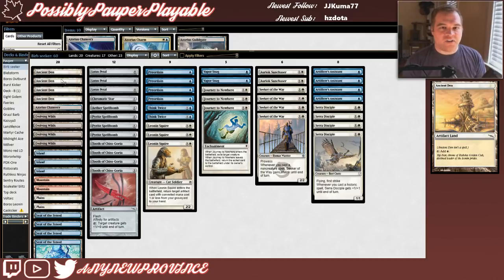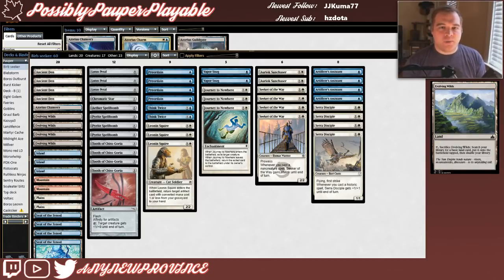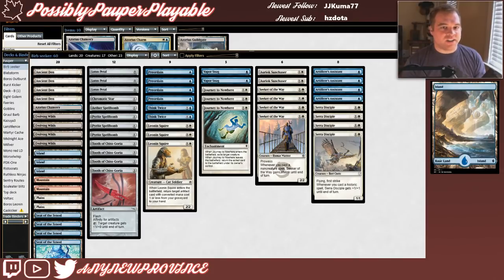Let's look at the mana base. First we have 8 artifact lands — 4 Ancient Den that tap for white and 4 Seat of the Synod that tap for blue. We need lots of artifacts to keep our Oriox Sun Chasers online and Tooth of Chiss-Goria cheap. Next we have Azorius Chancery — your Azorius Karoo — which enters tapped, requires you to return a land to your hand, and taps for white and blue. We also have 4 Evolving Wilds as standard Pauper fetches — they're a little slow but necessary for our red splash to find mountains. Finally, 3 basic Islands, 2 basic Plains, and 2 basic Mountains — just enough for a turn-1 Preordain or Leonin Squire with a Lotus Petal, and 2 mountains for our greedy sideboard cards.